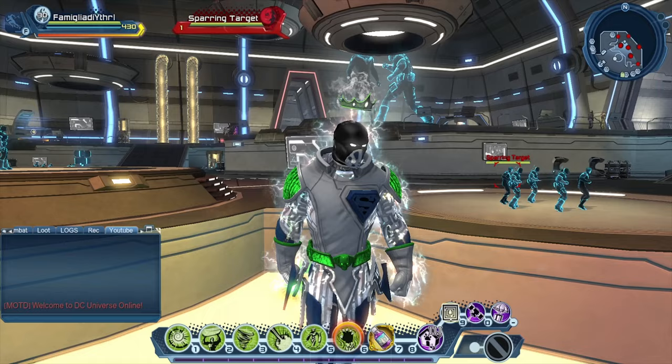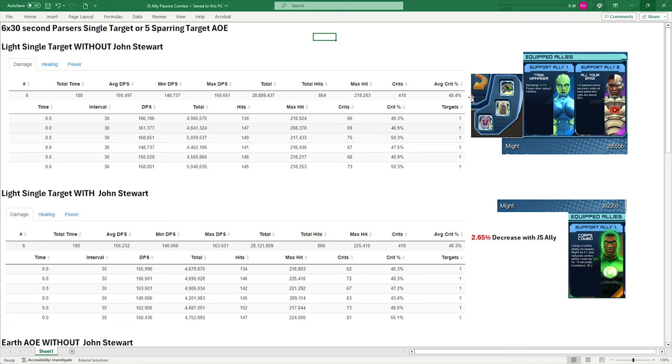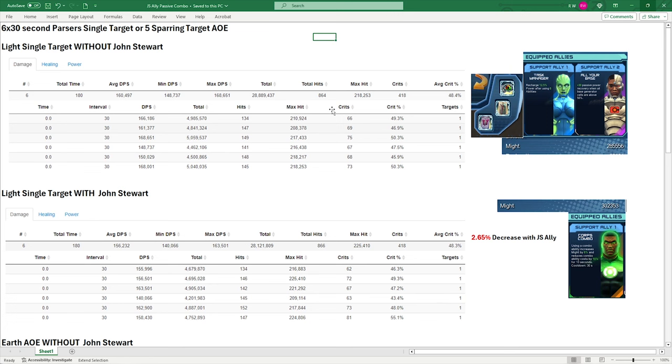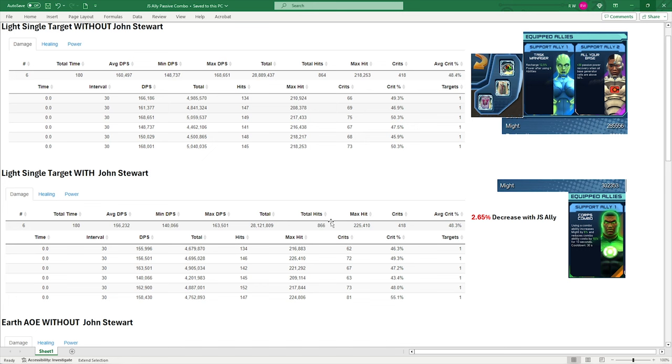Looking at the results — my artifact setup was Transformation Card, Strategist Card, and Eye of Gemini, no pet damage involved. Base might: 285,556. Ally setup was non-damage/non-RNG: Oracle Bot and Cyborg just to assist with power. With John Stewart equipped, my might jumped 6% up to 302k. Light single target without John Stewart: average DPS 160k, total 28.8 million. With John Stewart: overall damage actually decreased by about 700k, average DPS dropped from 160k to 156k.